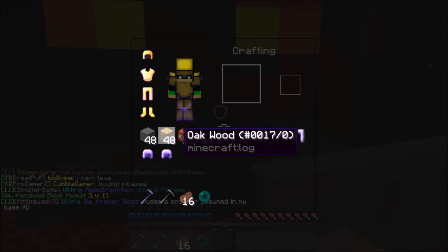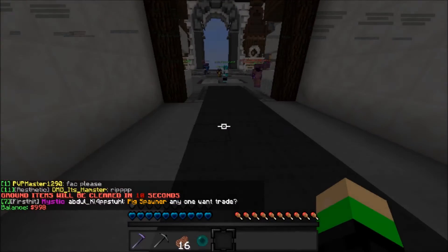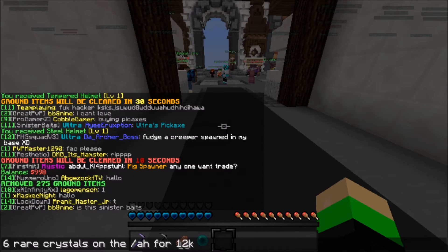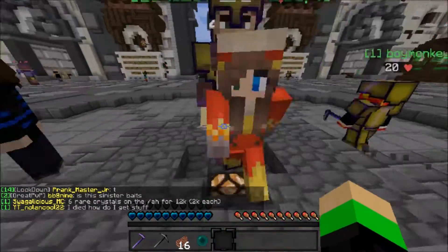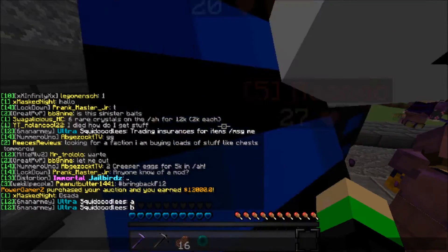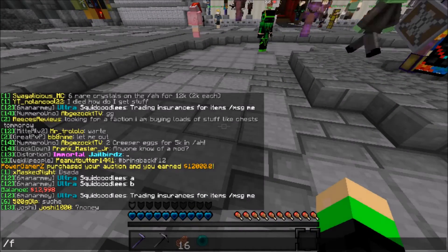If we get duplicates of armor that's actually not a bad thing. These are all three different helmets though. Let me check if anyone bought our rare crystals yet. No, doesn't look like it. Let me just quickly say in chat: 6 rare crystals on the auction house for 12k, 2k each. Let's put all of this stuff in storage. Someone actually bought our stuff! We now have almost 13k and we literally just started, so this is looking pretty good.